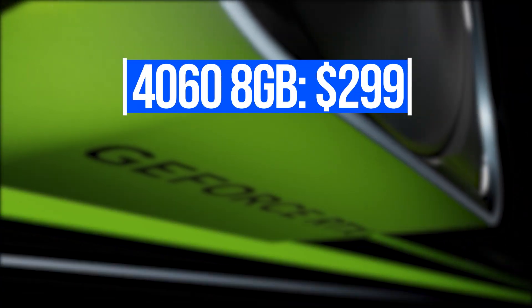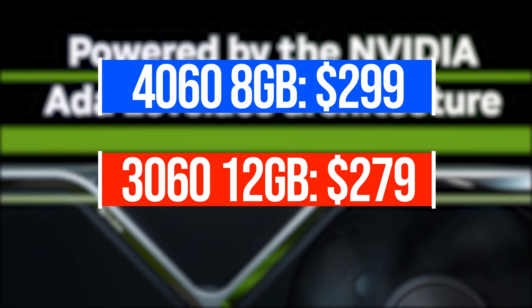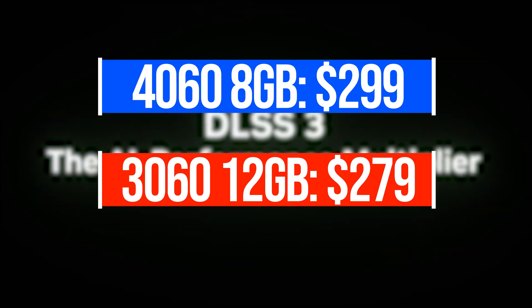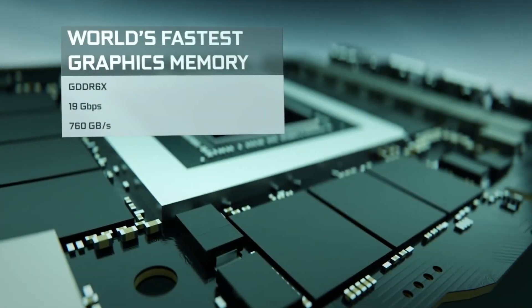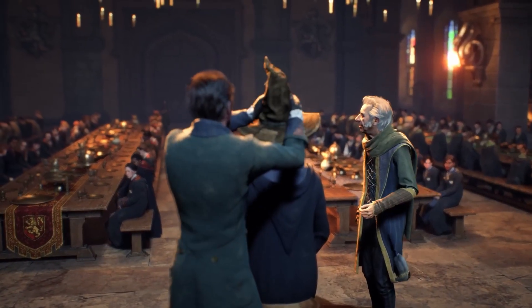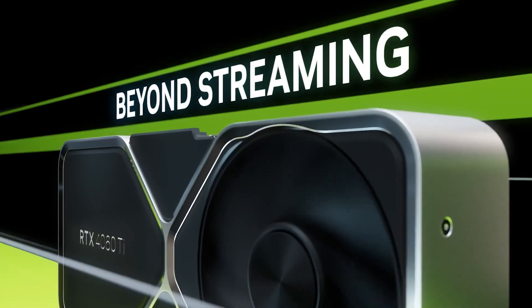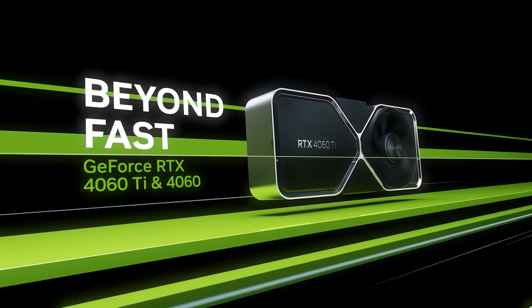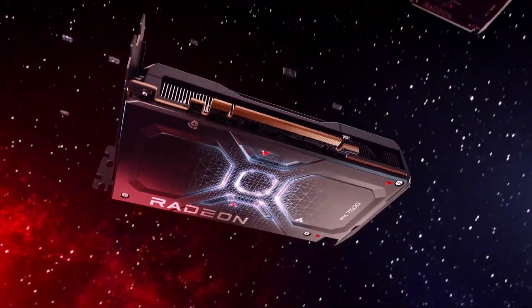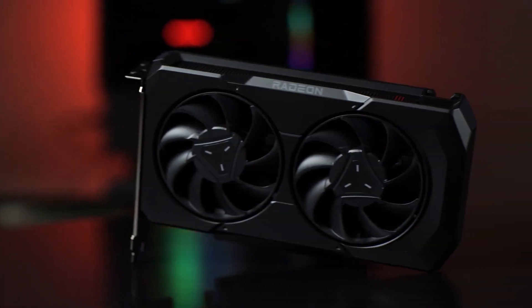The RTX 4060 is priced at $300, while the 3060 12GB can be found for $20 less. The 4060 delivers a decent performance uplift for the price, but the low VRAM issue will become apparent in modern AAA titles where 8GB cards struggle. The 4060 is still a better value than the 4060 Ti, but it would be more attractive if Nvidia reduced the price to around $270, since the competing AMD card is already available at $250 and still isn't getting enough attention.